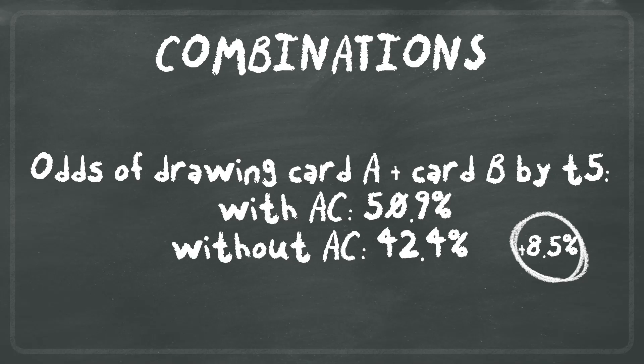Now let's look at combinations. The odds of drawing Card A plus Card B by turn five with America Chavez is 50.9%, and without America Chavez it's 42.4%. This 8.5% differential is the largest difference among any of the examples shown, and is the best use case for America Chavez — if you have multiple cards you want to play before turn six.